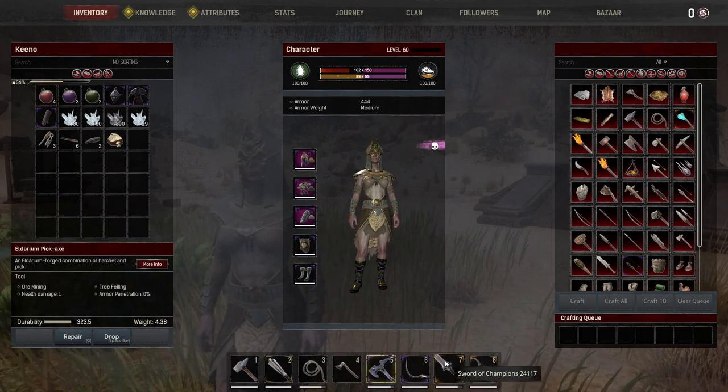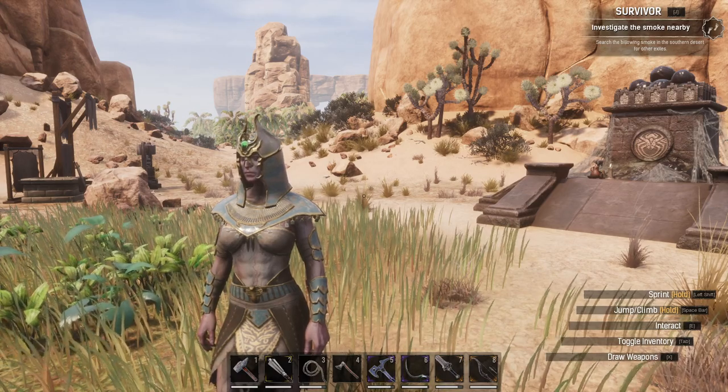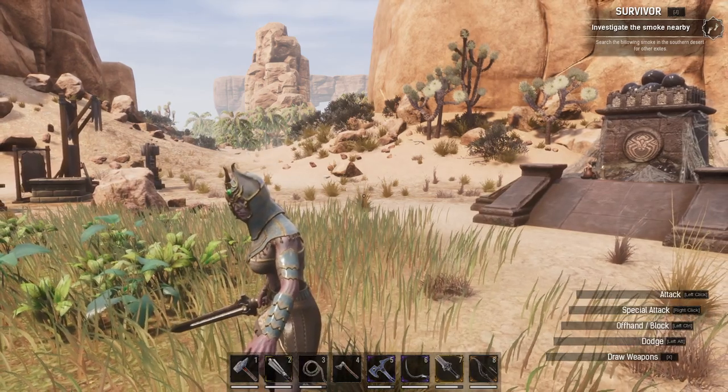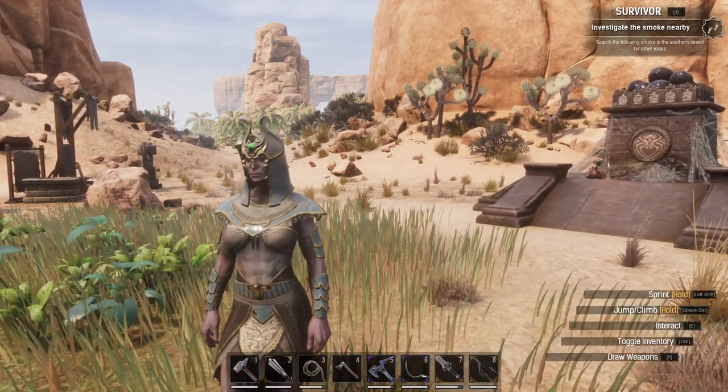As you can see, we've put the Sword of Champions down on key 7. So now I'm going to exit out of there and simply press 7 to equip my sword, and press 7 again to put my weapon away.